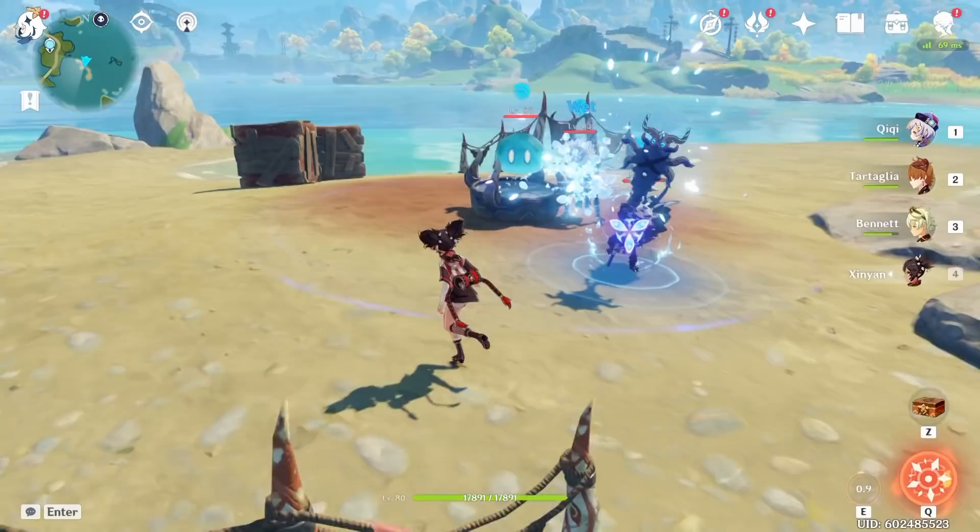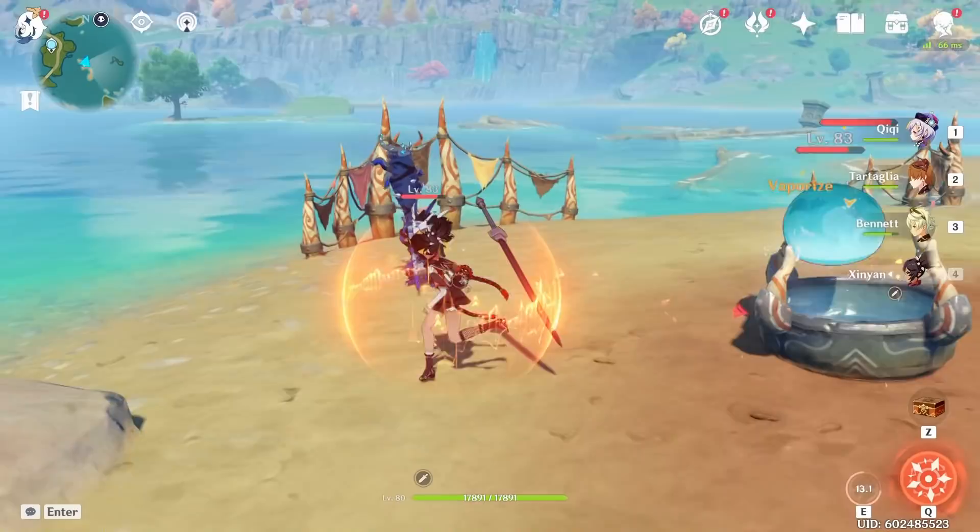Xinyan, besides being the most neglected character, gets this cool little shield that damages while also protecting. That's pretty unique — having a thing that pulsates and damages at the same time while protecting.